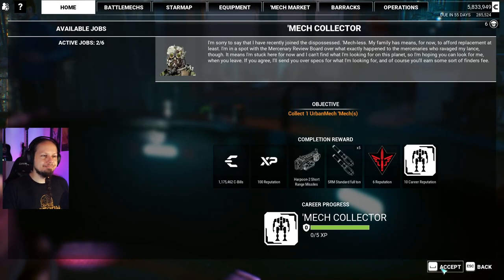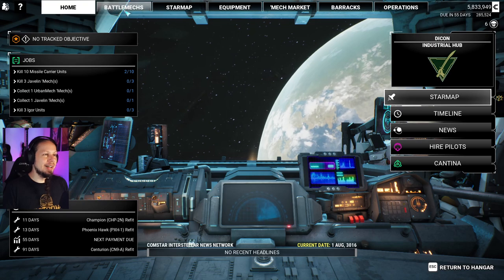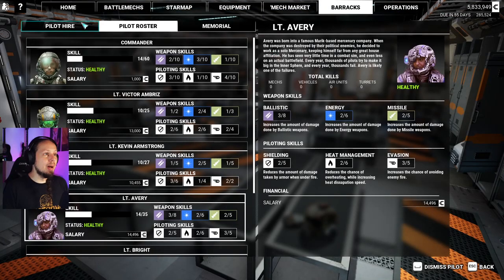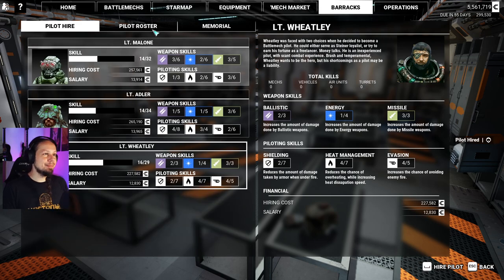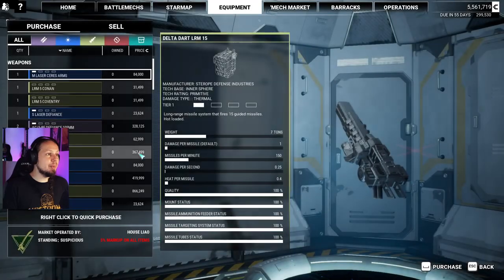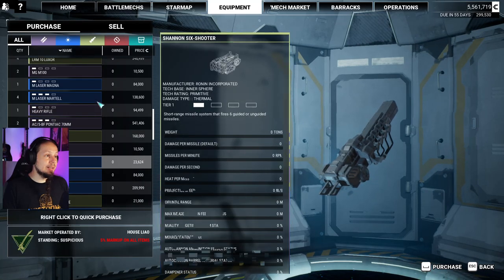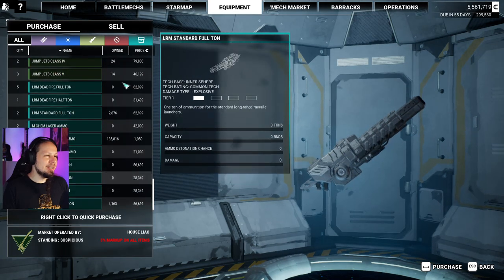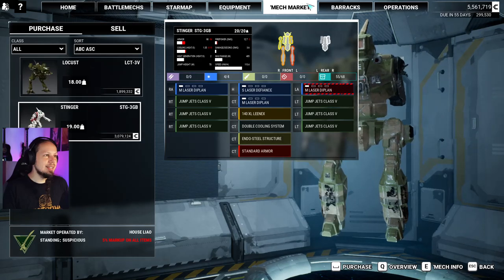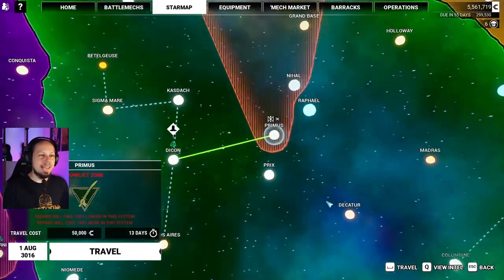Cantina quests: collect an Urban Mech, kill an Igor — sure. Let's take a look at the barracks. Finally — a dedicated gunner! Lieutenant Tate, welcome in. Any equipment we want to pick up? We got some SRM6s — SRMs early on are really good. Some rifles, machine guns, more engines. The mech market has Stinger and Locust. We're going to go over there and play the duel!